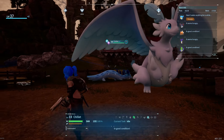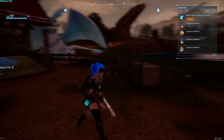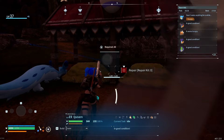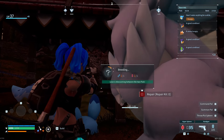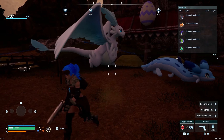Step three: take Chillet and Quivern, assign them to your base, and then assign them to the breeding farm. You also need to make sure you have cake, and then eventually they will make the magic happen. As you can see, the breeding process is underway — once this bar is filled, an egg will be produced.